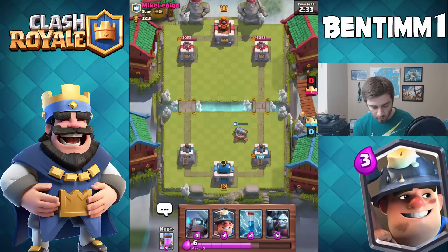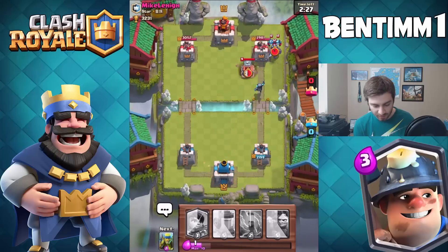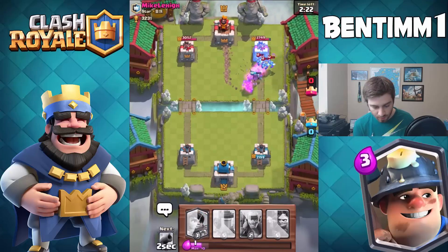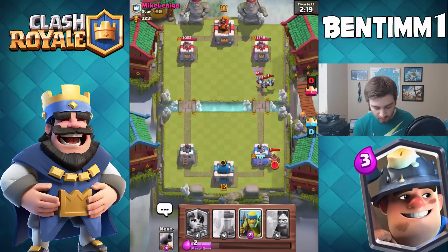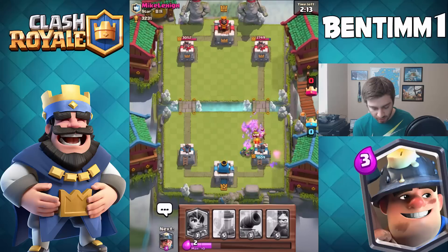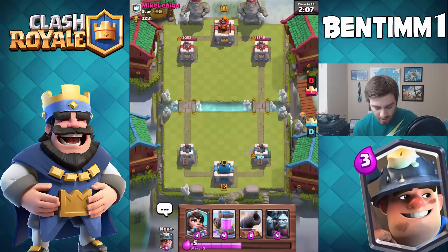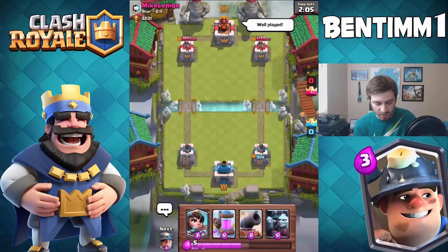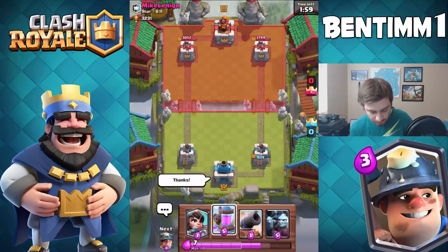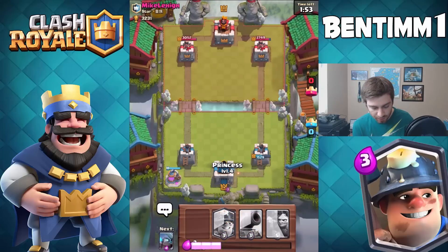We're going to follow up with a Pekka Miner — why not, let's do it. He's got Skeleton Army. Interesting choice to have regular Goblins — I think that's actually a better choice than Spear Goblins honestly. I might switch that up. I don't know if the Elixir Collector is needed here. We'll hit him with the Pekka. Double elixir coming, we'll see how it goes — we don't know if he has arrows yet.